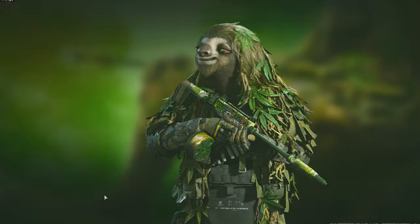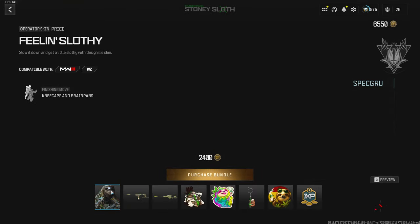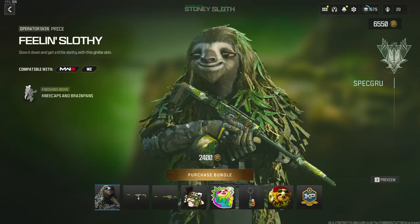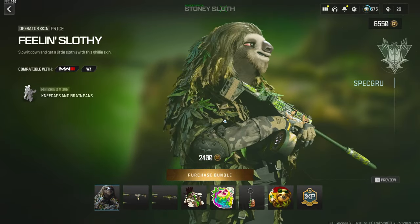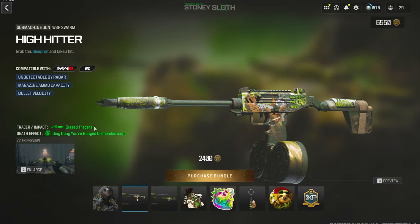The Tracer Pack Stony Sloth bundle is now out for Modern Warfare 3 and Warzone Mobile, and we're going to be testing out the tracers in both. The first thing you get is the Feeling Slothy operator skin for Price, and this skin speaks for itself. Then we've got the High Hitter for the WSP Swarm, which has blaze tracers.